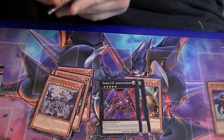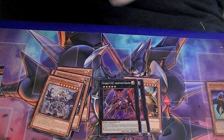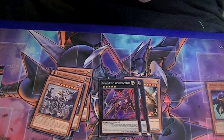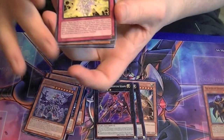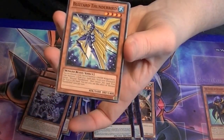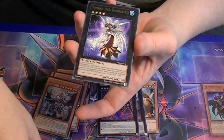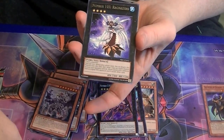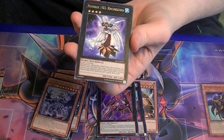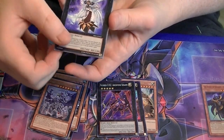Not the best chaos number, but if you're in a bind it can help out. 2900 attack. Got a rare Number 103, Ragna Zero. This is the anti-Boojin and Fire Fist card.